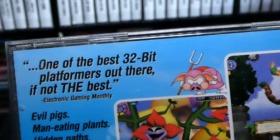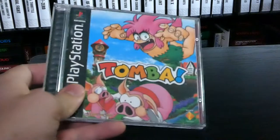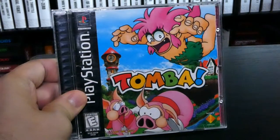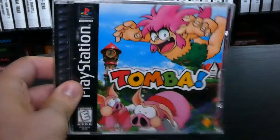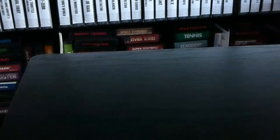Tomba is definitely one of the best 32-bit platformers out there, and that is definitely not bullshit. Sometimes you read the back of these cases and it's bullshit — this is not. This is one of the few 2D games on the PlayStation that could definitely compete with the Sega Saturn's 2D library. The Sega Saturn 2D games are the best in my opinion; the hardware handles 2D sprites better. This game right here is probably the best 2D graphics you'll see on the PlayStation, and this copy is in really good condition.